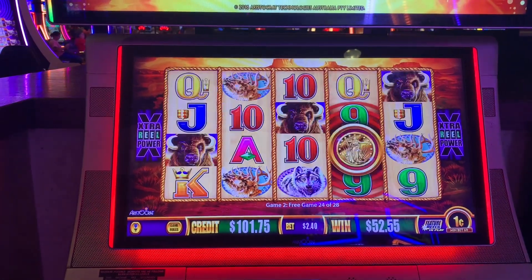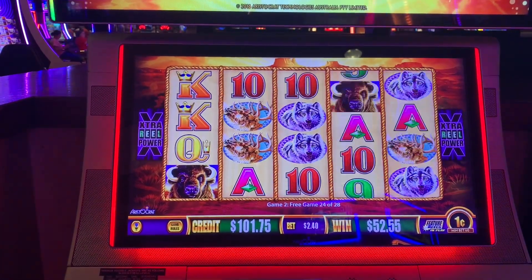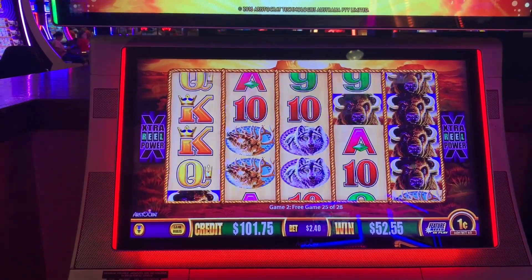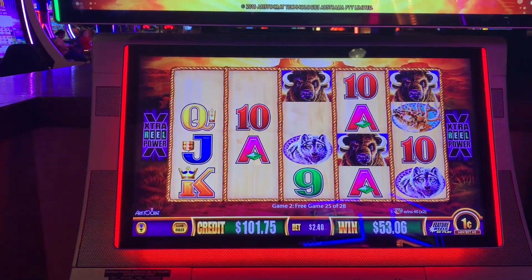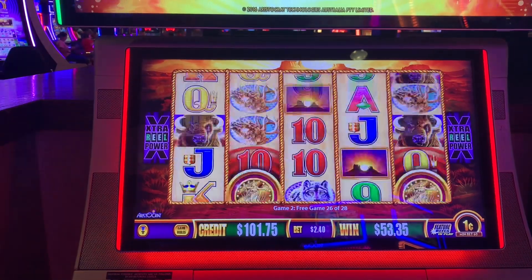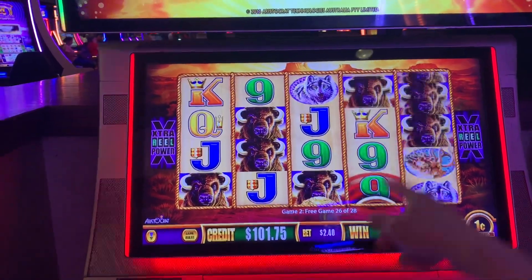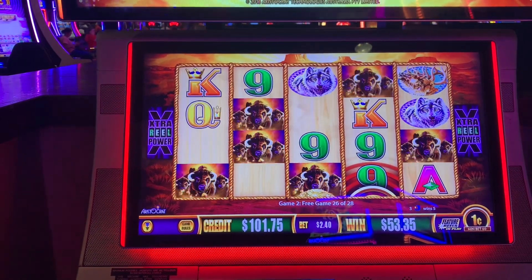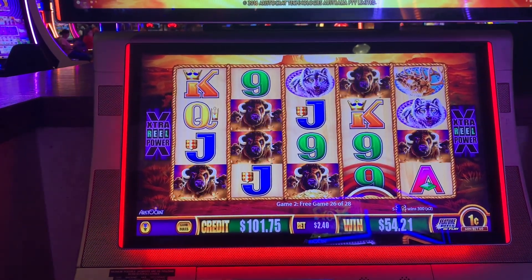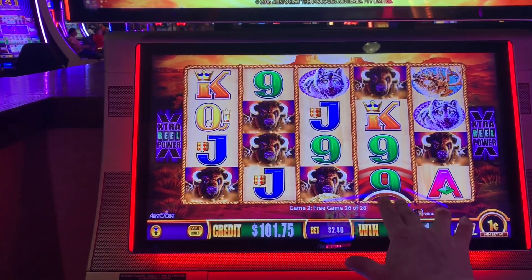I need to do it again. More coins. Where'd my Gold Buffalo disappear too? Come on, where's the money? We trigger. We're wild, wild. We got six dollars. Two spins to go. Coin me, please.